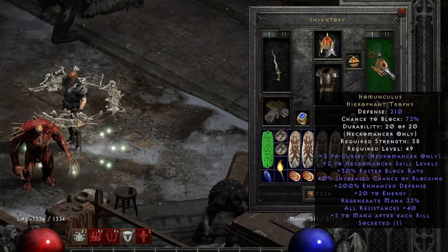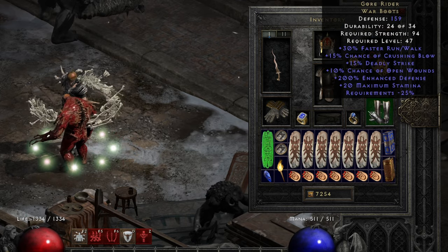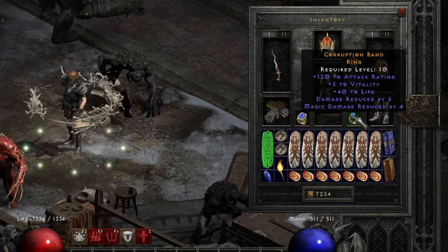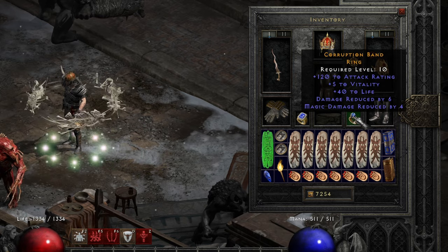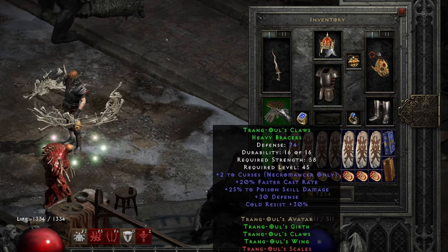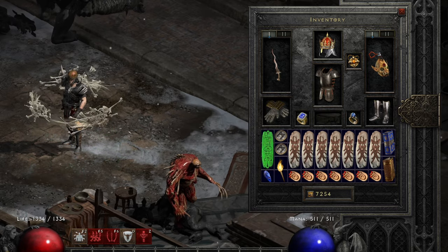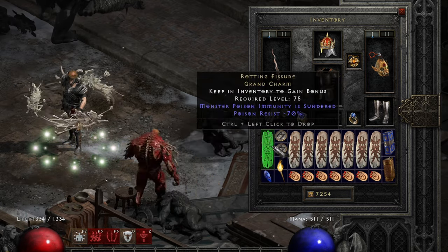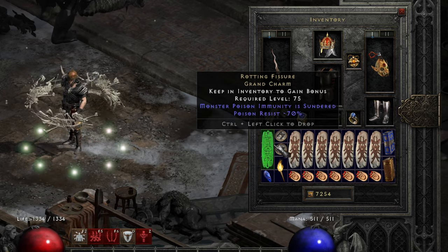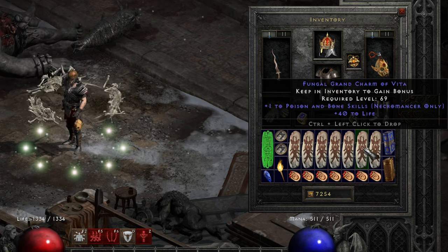I've used Homunculus, High Lords, Gore Riders, Arachnid Mesh, a Safety Ring with attack rating and some life, Ravenfrost, and Trang-Oul's Gloves. I've used a Poison Charm, Poisoning Sunder Charm, Resists, and Bone and Poison Skillers.